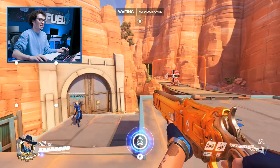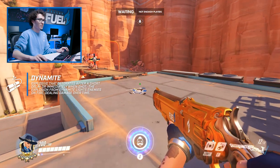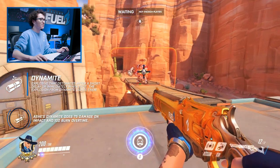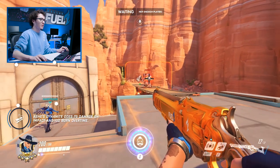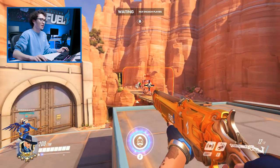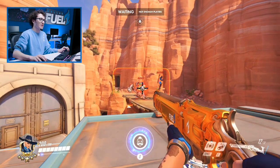Straying away from fire modes, we'll talk about Ash's abilities. Ash's main damage is her dynamite, and her dynamite does 75 damage on impact and 100 with a burn over time. Dynamite is very effective when you can get it on multiple enemies at a time, but it's not always the easiest to get on them, especially in this meta with a lot of big shields and tanky characters.